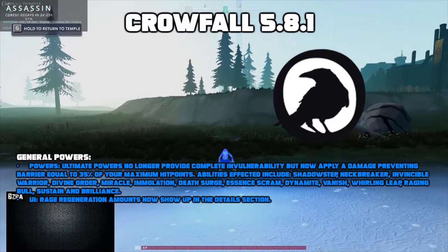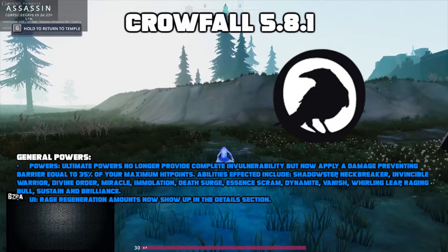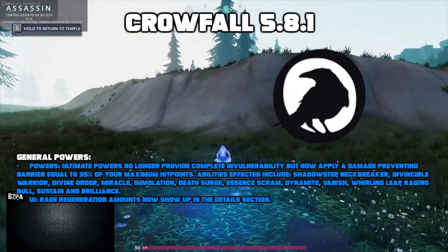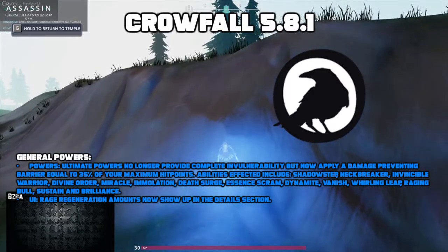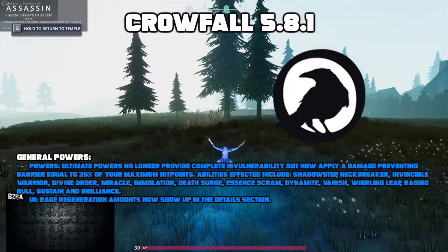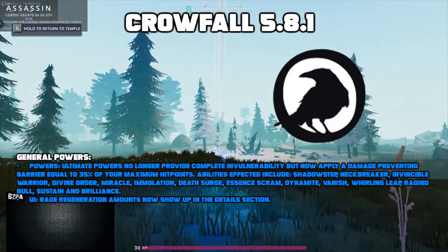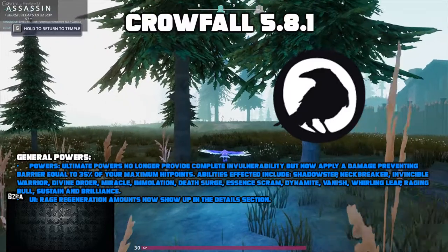Next let's talk about some changes to general powers. Ultimate powers no longer provide complete invulnerability — they now apply a damage prevention barrier equal to 35% of your maximum hit points. Abilities affected include Shadow Step, Neckbreaker, Invincible Warrior, Divine Order, Miracle, Immolation, Death Surge, Essence Scram, Dynamite, Vanish, Whirling Leap, Raging Bull, Sustain, and Brilliance.